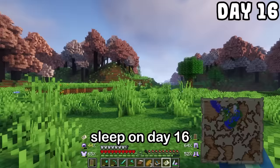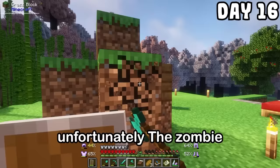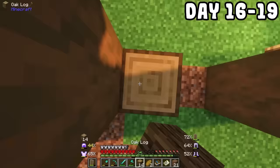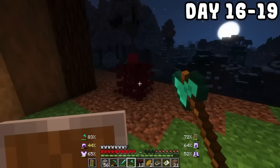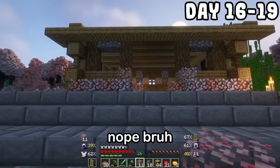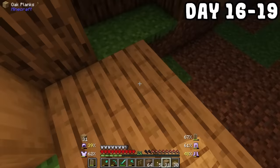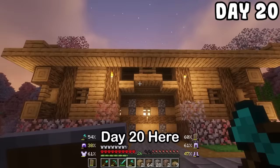I walked through the forest and made it back to the base because I was still kind of homeless, not gonna lie. Unfortunately the zombie villager despawned, but more importantly I needed a house. I got working on the framework with some wood and stripped logs. Bro really wants to throw hands right now. Why are the windows looking like eyes? I have no idea what I am doing right now. Day 20 — here is the masterpiece. Okay, nothing too crazy. It just looks like a normal house, but it'll do.